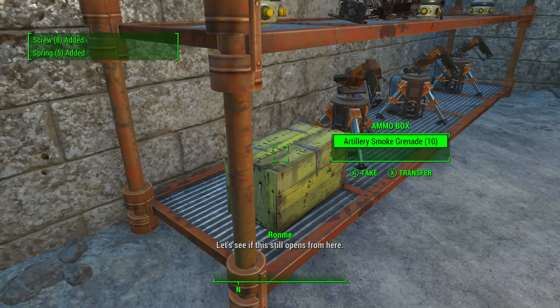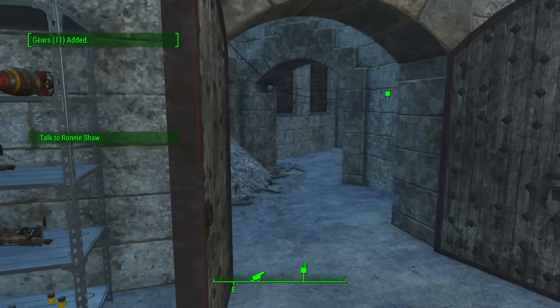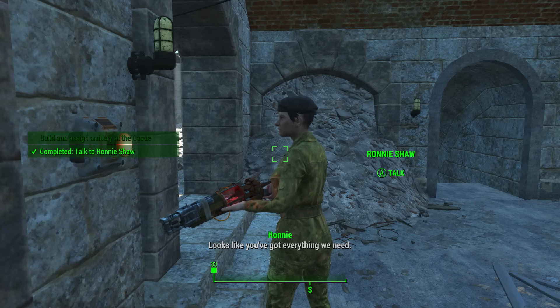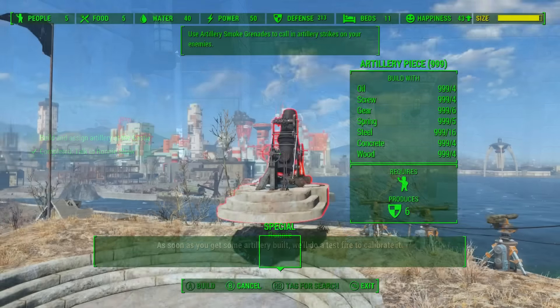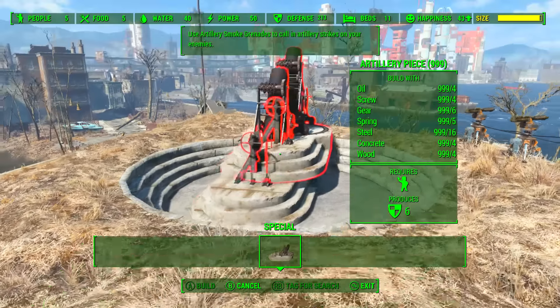Grab the artillery schematics, grab the artillery supplies, and importantly, in the ammo box on our right, we need to grab the artillery smoke grenades. Once we've grabbed all of those items, head back to Ronnie Shaw, who will be just behind us. We must build and assign artillery at the Castle, so go into workshop mode and build at least one artillery piece.